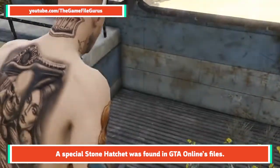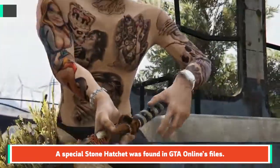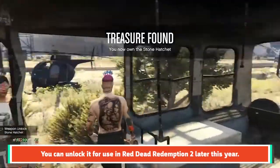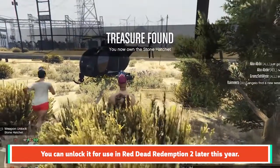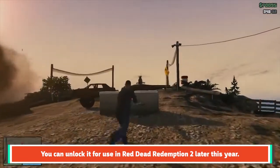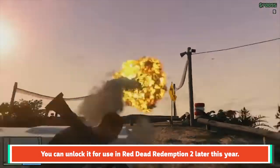To unlock it, you'll have to go to five spots on the map and either kill or capture a target, then go to a sixth spot to claim your prize. Complete special challenges with the stone hatchet and you'll unlock it for use in Red Dead Redemption 2 later this year, but only through the PS4 and Xbox One versions of GTA Online, since Red Dead hasn't been announced for PC.